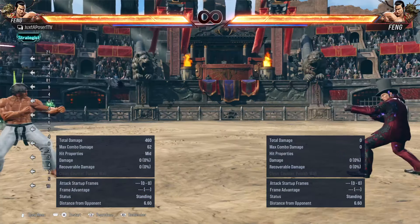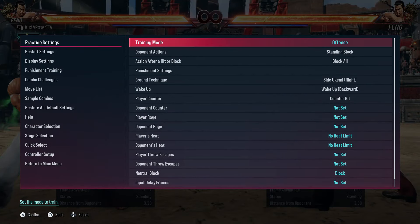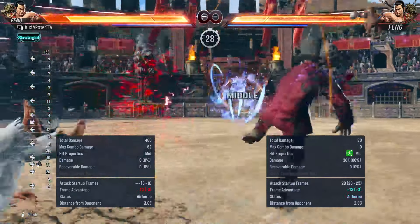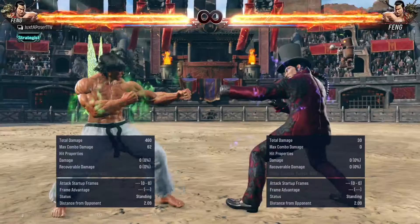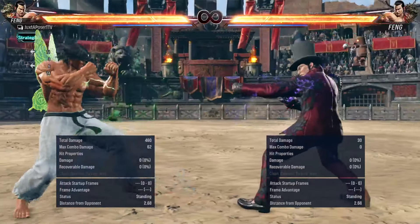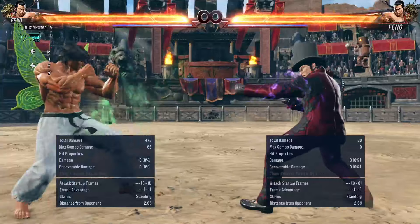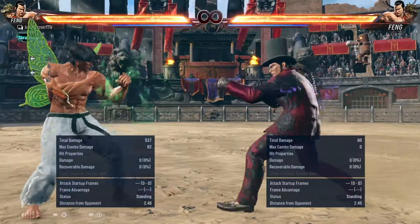Many running moves are very linear. So when opponents start just kind of stepping in neutral — no matter where I go, they can step it in both directions if they do it correctly. And then you get punished, and it sucks. Nobody wants to be punished for so much damage.